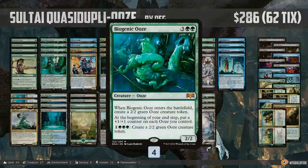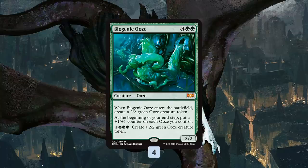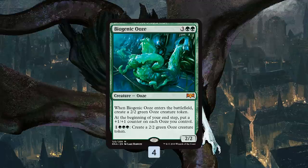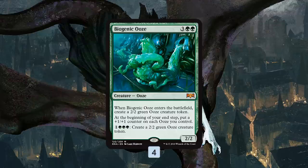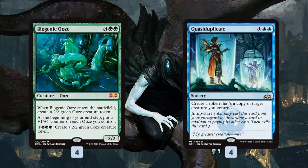Sultai Quasiduplicate starts off with Biogenic Ooze, the sweetest new card for this deck. For 5 mana you get a 2/2 — when it enters the battlefield you also get a 2/2 ooze token, then at your end step you put counters on all your oozes, and you can even pay 4 mana to make another 2/2 green ooze. Biogenic Ooze is a pretty good deal all by itself: assuming it makes it to your first end step, you're getting two 3/3s for 5 mana. But it's also right on curve for Quasiduplicate with Jumpstart.